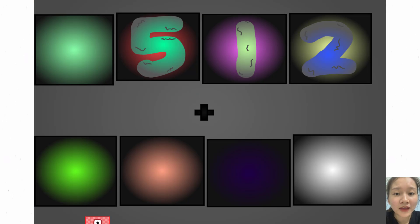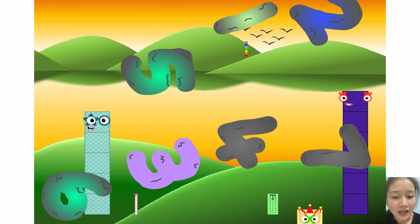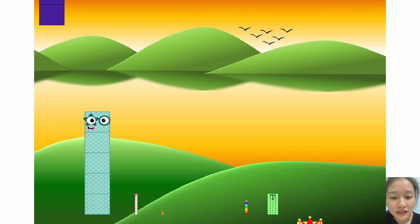Zero. 5. 1. 2. Plus. 6. 3. 4. 7. Here they come. 3. Zero. 5. Zero.